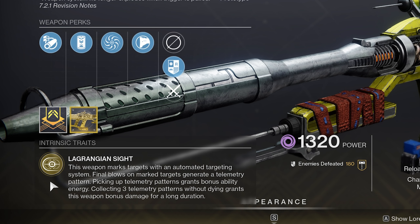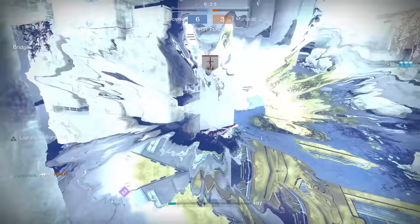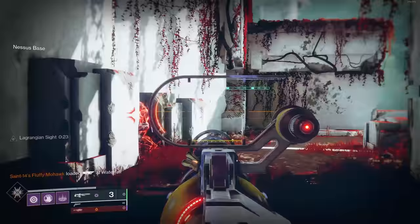Final blows on those marked targets generate a telemetry pattern, which is essentially a relic that drops on the ground. Picking up a telemetry pattern grants bonus ability energy. But collecting three telemetry patterns — meaning killing three targets marked by this weapon — without dying, will actually give you a bump in weapon damage. That bump is pretty significant: a 50% damage buff for 30 whole seconds. You can actually refresh the timer by killing marked targets and picking up the telemetry, chaining it back to back.